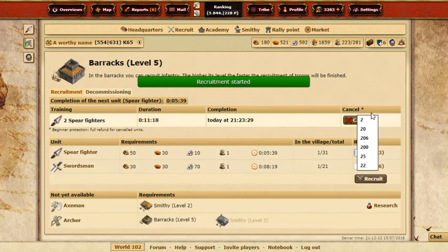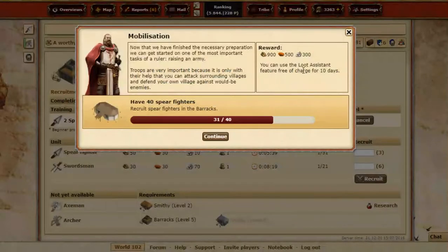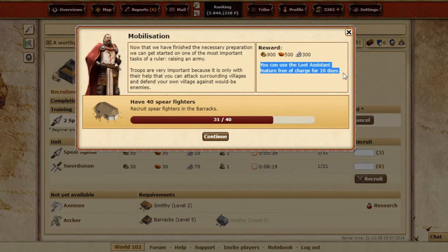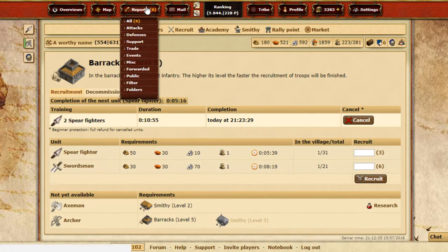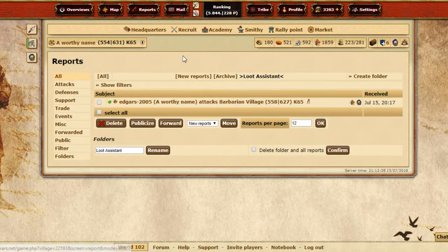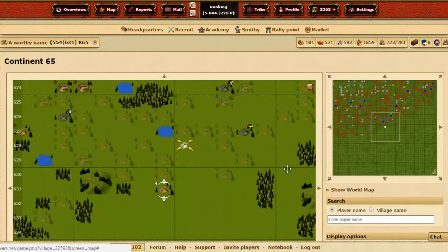I'm gonna recruit a little bit of spear fighters as a prophylactic thing — I need 40, and once I have 40 I get a bonus, which is cute. I'll also get the loot assistant feature for 10 days, but I already purchased it for a month, so I'll be able to use it anyway after the premium expires — unless I get nobled.